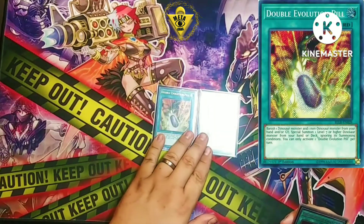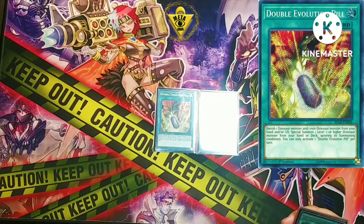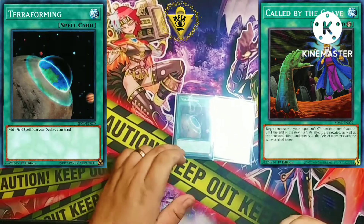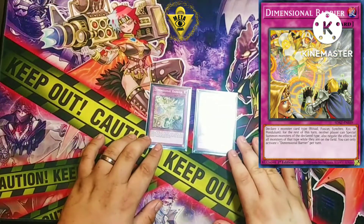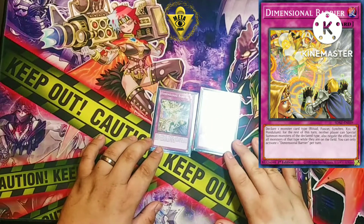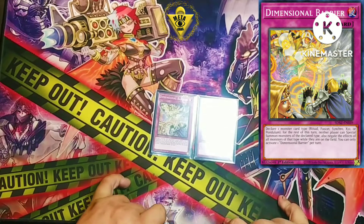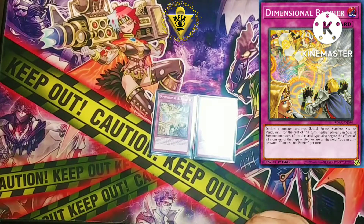Two Double Evolution Pill — play three and it's way too much, play one and it's not enough. You want to search it off Archosaur or Quetzalcoatlus. Play the same number of Evolution Pills as Tyrannos — I play two Tyrannos so I play two pills. One Called by the Grave and one Terraforming to search Lost World. The last two cards are D-Barrier — flipping this against a Despia matchup is too funny. It's also great against Swordsoul Tenyi, and against Spright you call XYZ so they can't make Gigantic Spright.